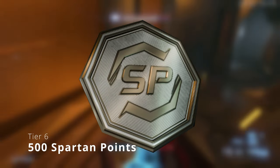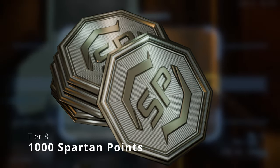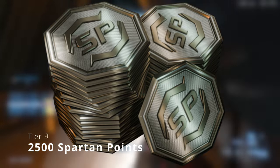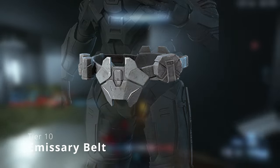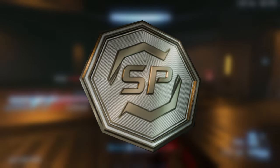On the sixth tier, we got 500 Spartan points. Seventh tier, we got 500 Spartan points. The eighth tier, we got 1,000 Spartan points. On the ninth tier, we got 2,500 Spartan points. On tier 10, we got the Emissary Belt, which is a hip attachment for the Mark 7 core.